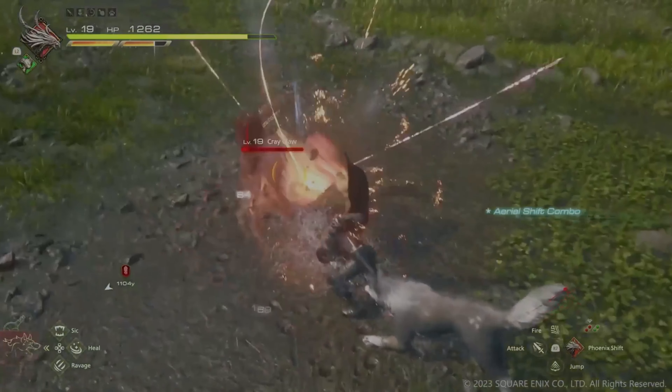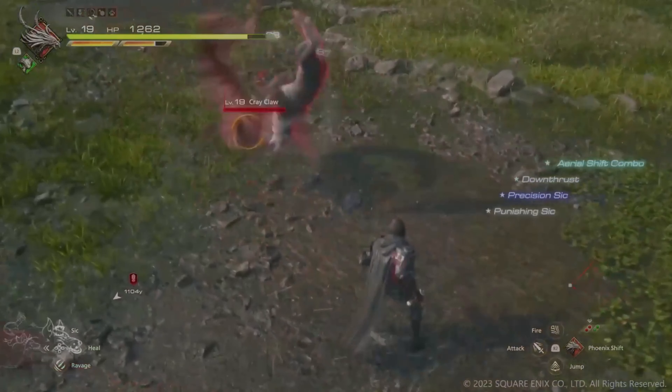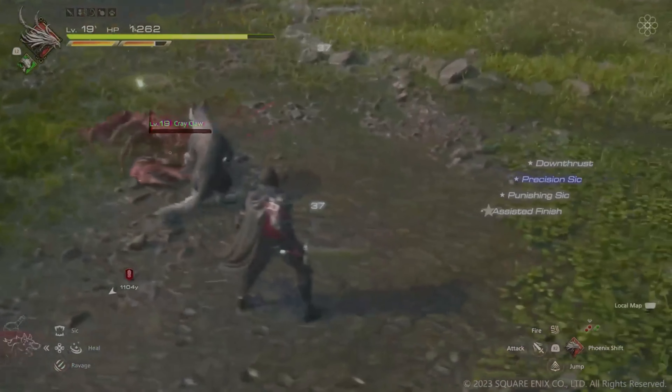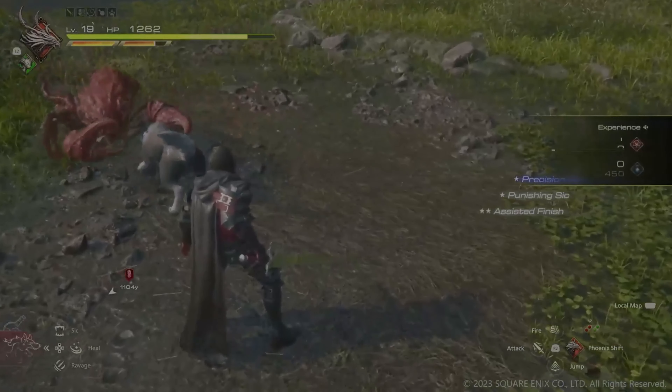After landing, we command Torgal to ravage the enemy, resulting in another flaming takedown rated as a two-star assist, easily defeating this enemy as we're exploring the field.